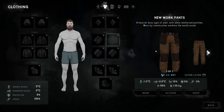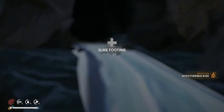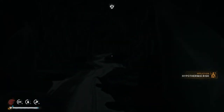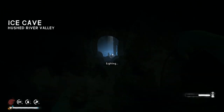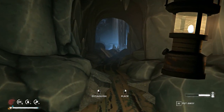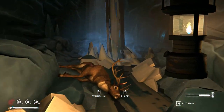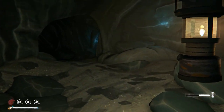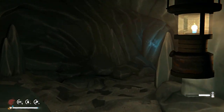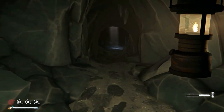Remember to take off your stuff before you go through this waterfall, otherwise you're going to have gold stuff and icy stuff and that's going to be bad for you all over. Don't be too concerned about the hypothermia risk inside the cave. It's pretty snug and we'll be putting our stuff back on as soon as we've gone through the second waterfall.